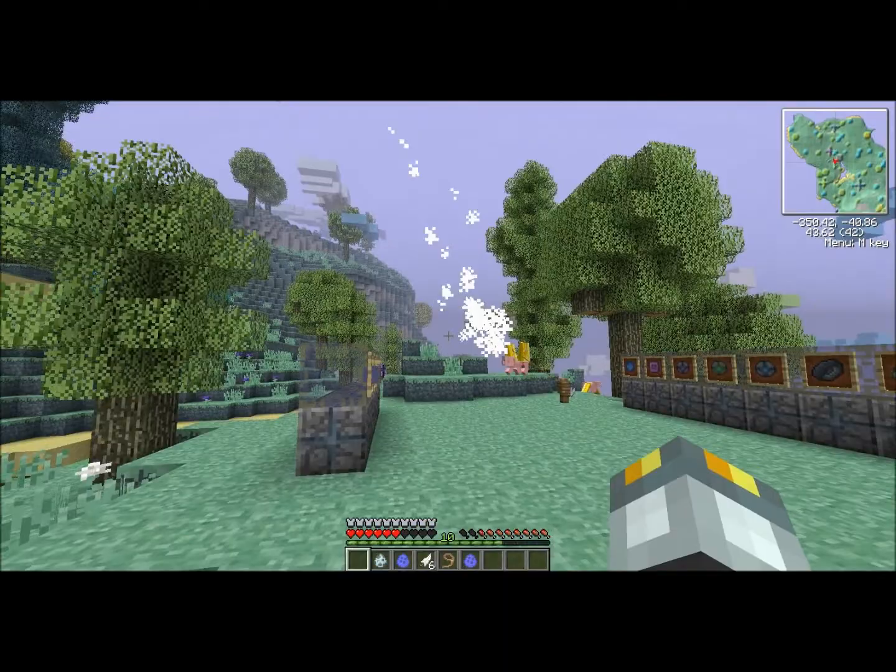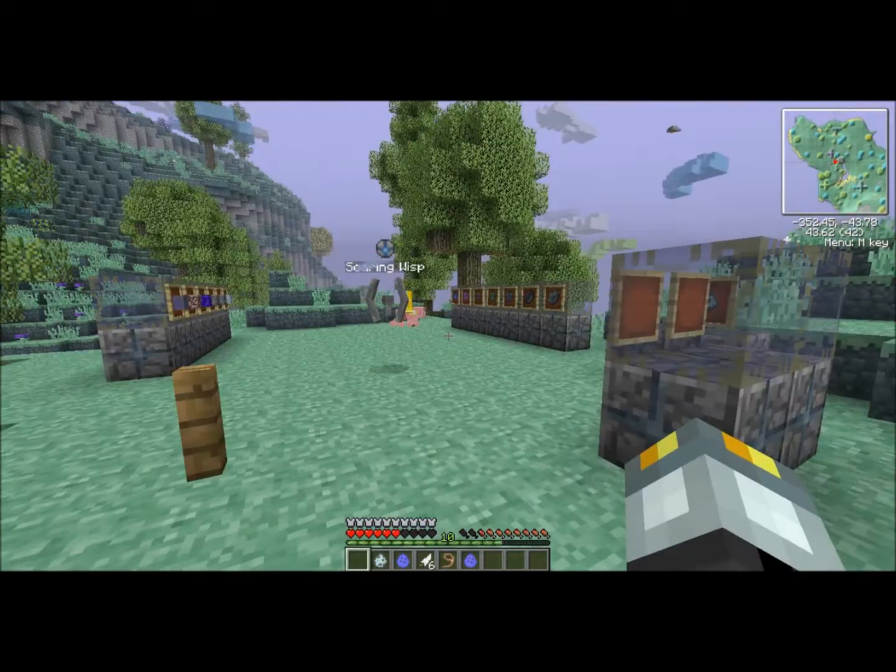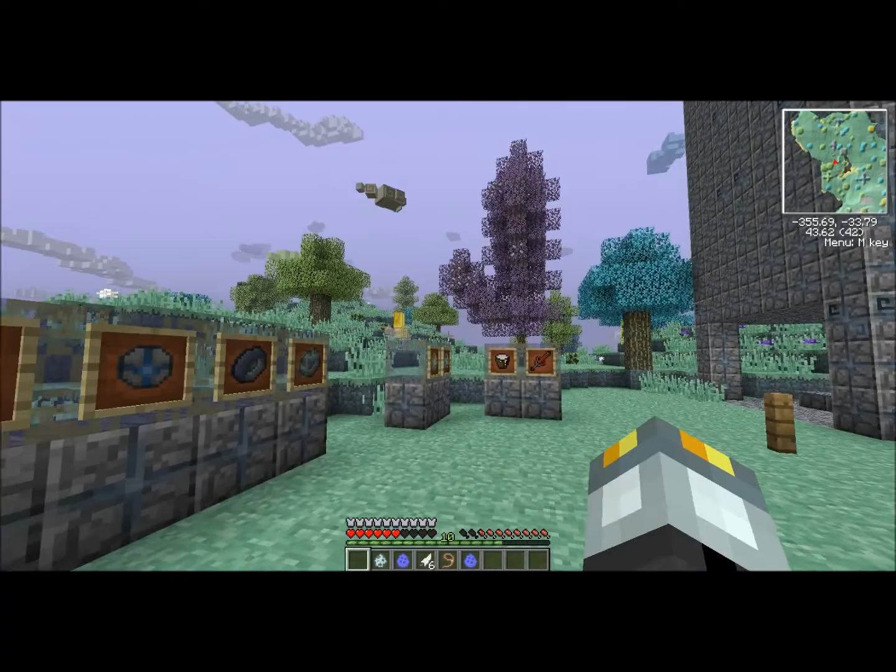I thought this was really good, because the Zephyrs used to be really overpowered when they would swoop down and hit you even when you're inside your house. These ones cannot shoot you through walls — they actually have to be able to target you first. Thank you, Dev Team.